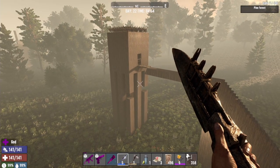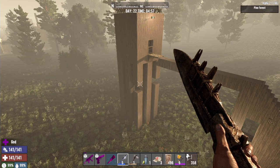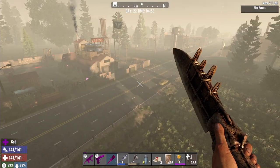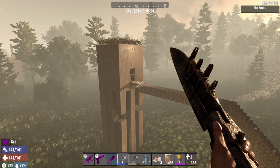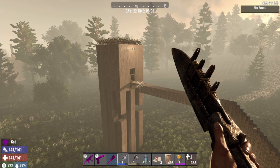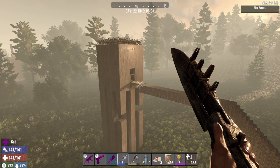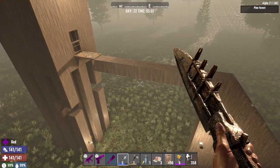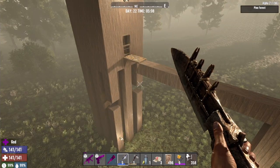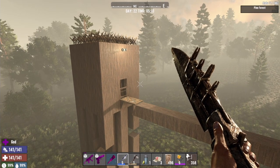One horde base, made entirely out of wood, stood up to a level 40, day 21 horde night. A huge shout out to Cautious Pancake for the science behind the 11-block rule, and another shout out to Jawoodle for the original killing corridor concept. There are many different ways to do this, but this is the most basic version, and as you can see — it works.